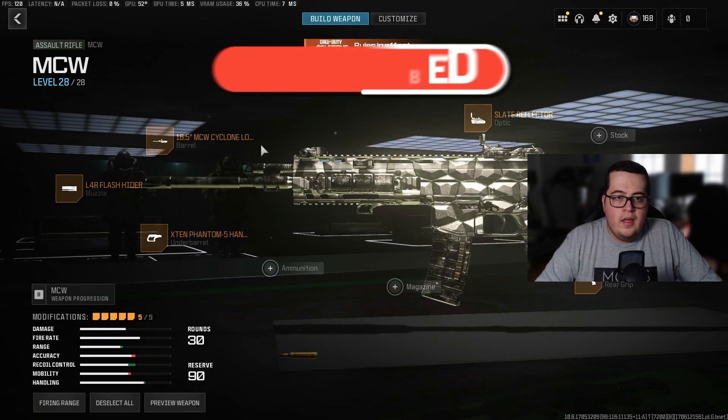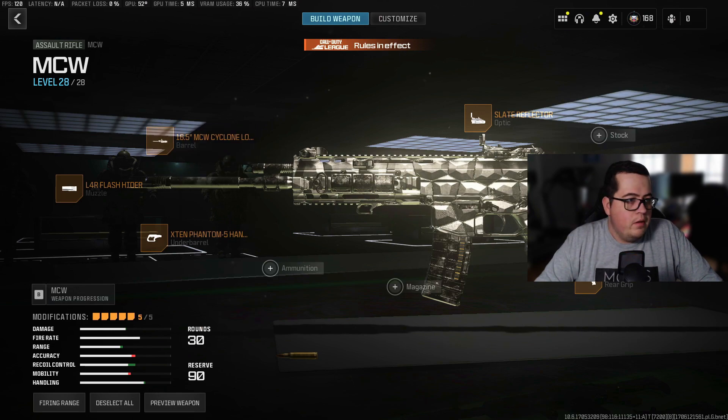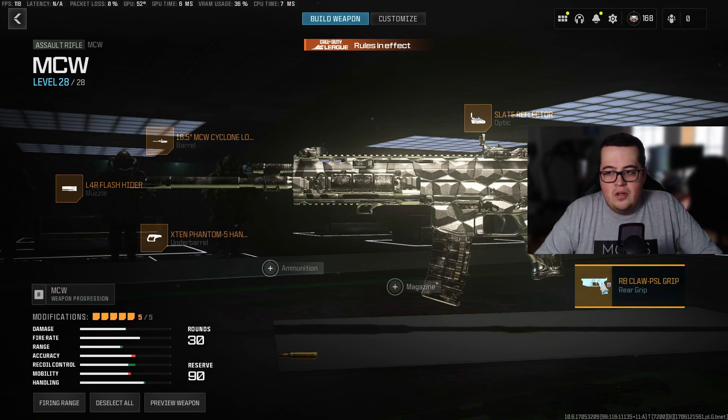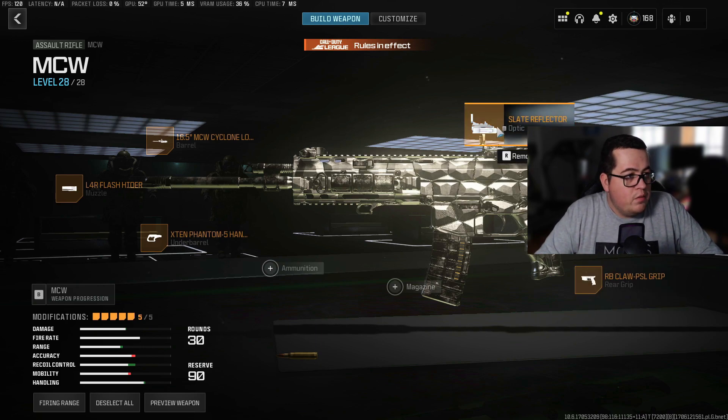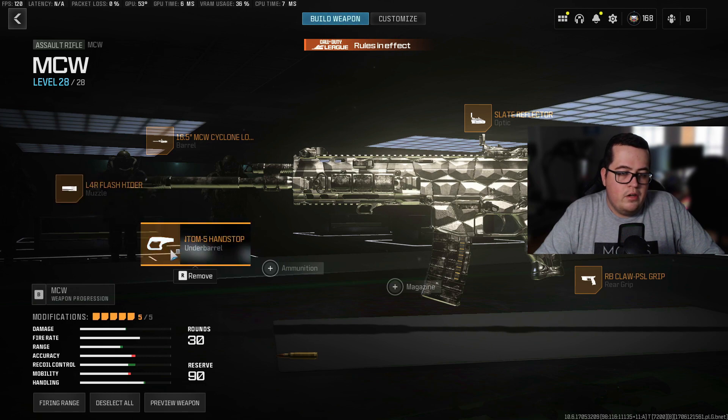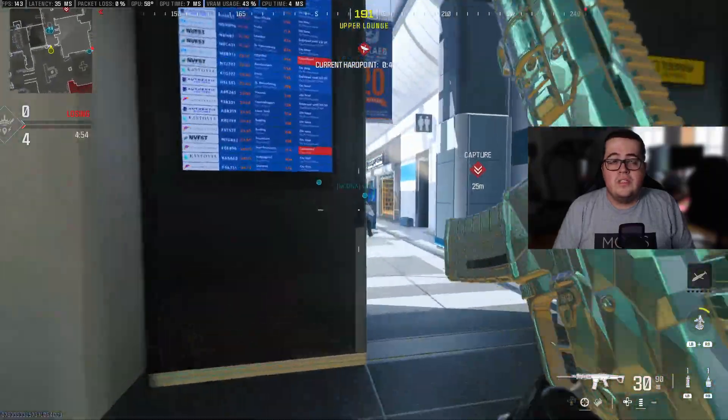So for the rear grip, we have the RB Claw PSL grip. For the optic, we have the Slate Reflector — you can use whatever sight you prefer, but this is the best one in my opinion. The barrel we have is the 16.5 MCW Cyclone long barrel. Muzzle is the L4R flash hider, and for the underbarrel we have the X10 Phantom 5.